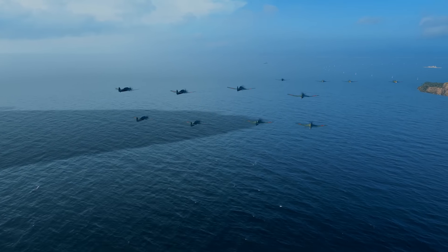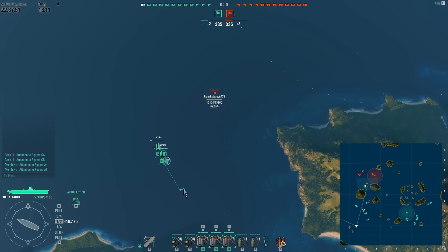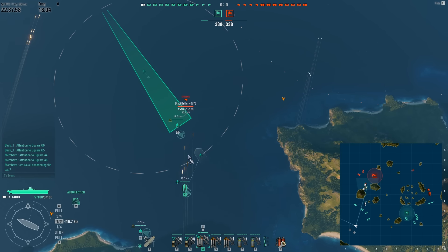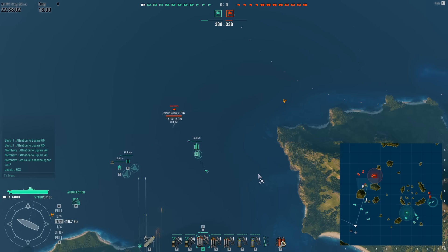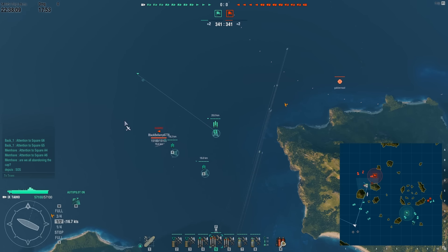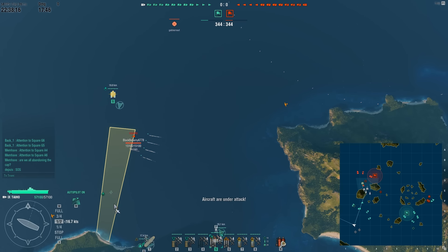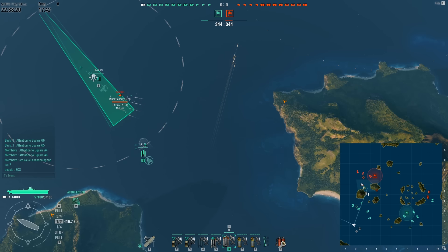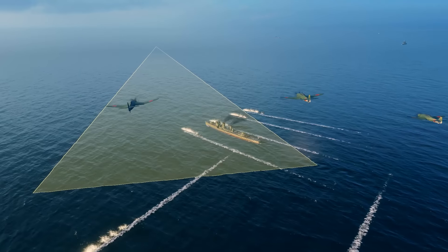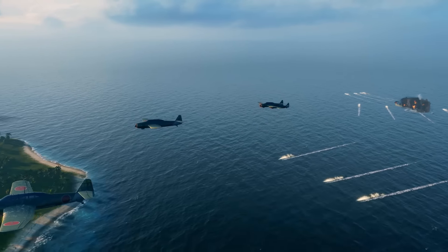I quickly get all my torpedo bombers in one group and start moving them north. As soon as I spot this Kagero I decide he's going to be a perfect target. I do mess up some of my drops at the beginning - I haven't been playing carriers for quite a while. I set my torpedo bombers to do a cross drop so the Kagero captain has no choice but to run into some of my torpedoes. He eats one of them and, in the process of avoiding the rest, slows down - that's where I use my third torpedo bomber squad to finish him off. First kill, and it's quite a significant one.